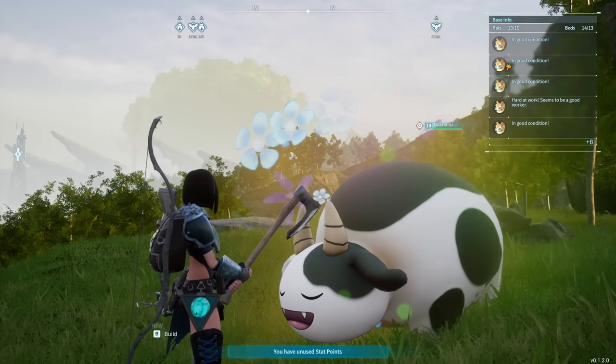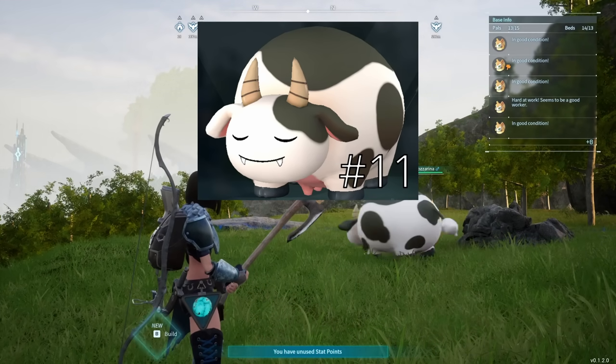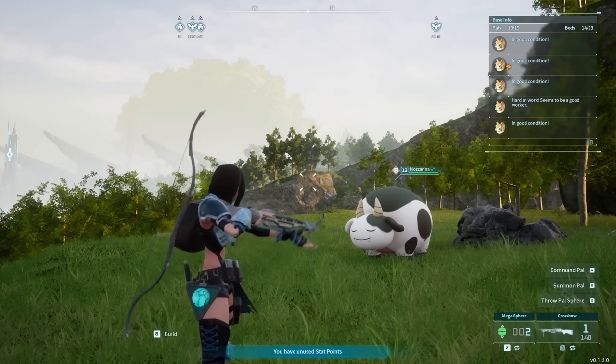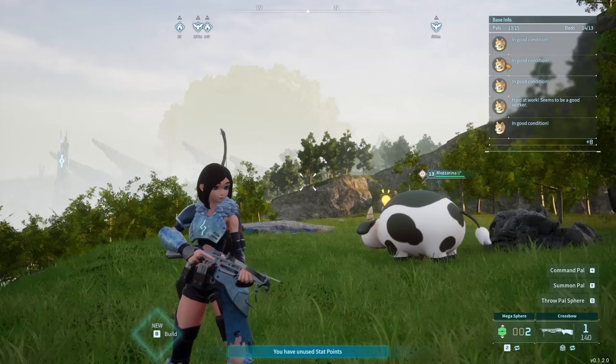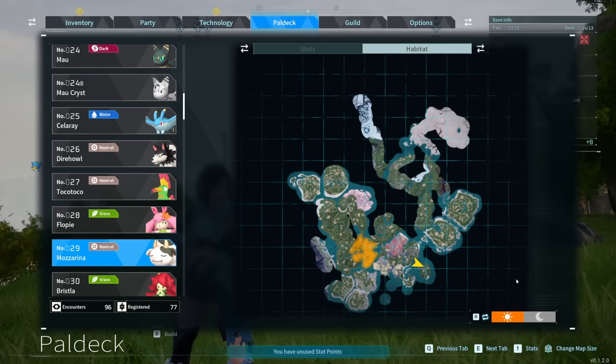Coming in at number 11 is Muzarina, and this one is on here for another simple reason: it makes milk, and milk is used in cakes, and cakes are used for breeding. Muzarina is ranked higher than Chicopee because Muzarina is very slightly better at combat. You can find Muzarina at that location on the map.